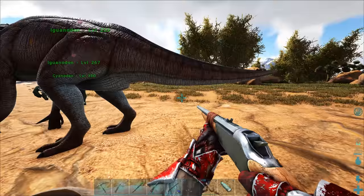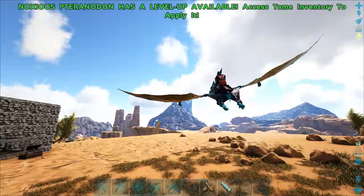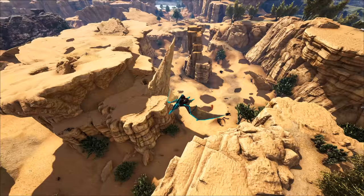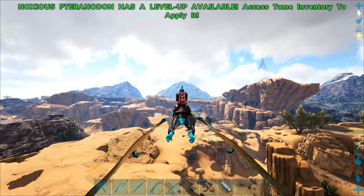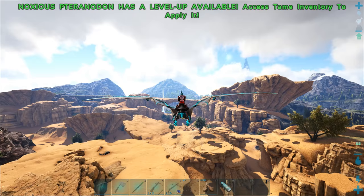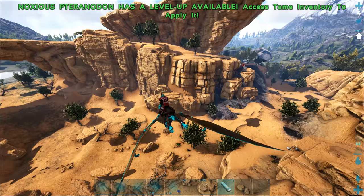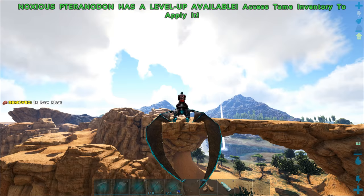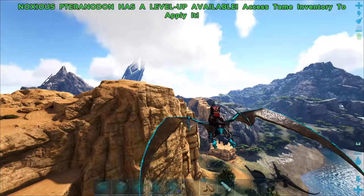I feel a little framey right now - I'm not sure what that's from. Something's making me framey, I just don't know what. Either way we're going to power through. I think the griffon was somewhere over in this direction, close to the green stuff. Hopefully we can tame this thing. I'm a little nervous because this is my only flyer, and if Cyanodon gets killed that's going to be super bad. But bear in mind I have to remove the noxious mod because it doesn't go well with the Primal Fear thing.